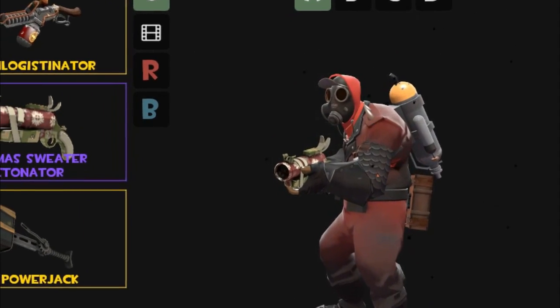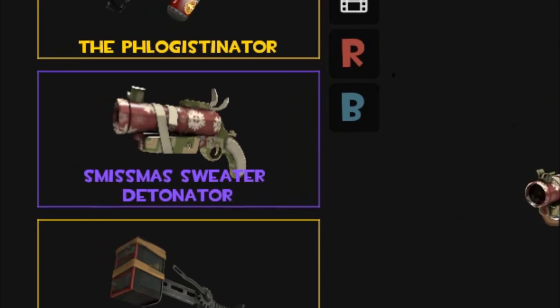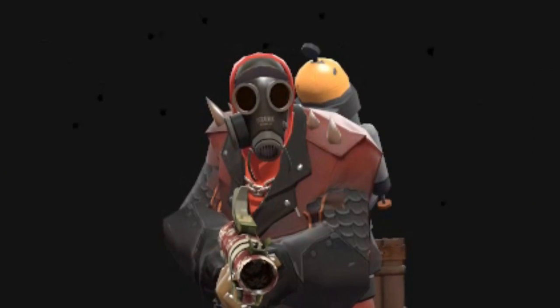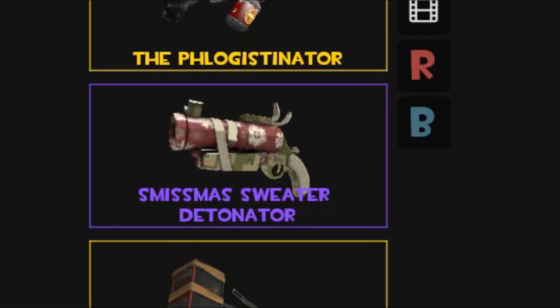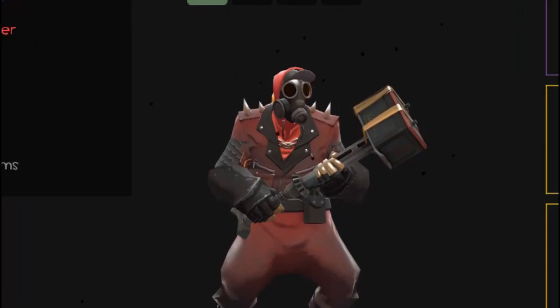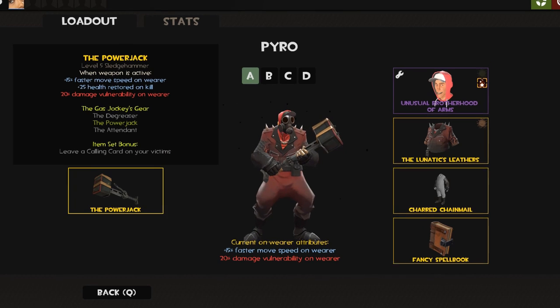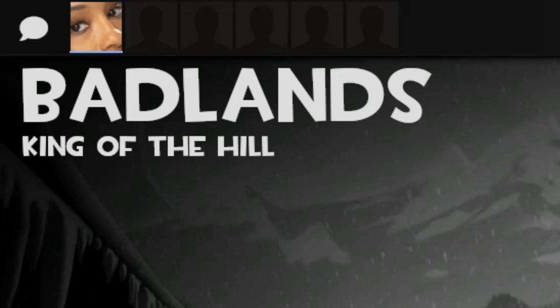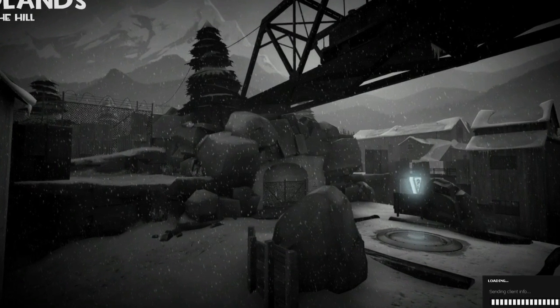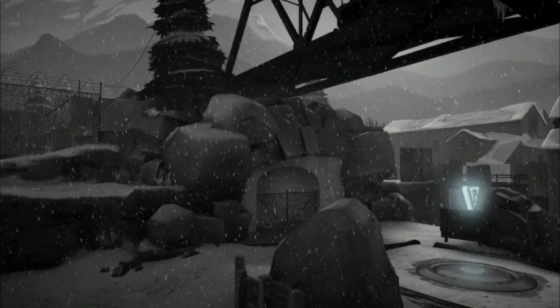Next we have the Detonator — it's pretty much like hurling a fireball at somebody and exploding whenever I want. I hit right click, it explodes, it hits multiple targets, it's toxic, it's pretty much just to build the oomph meter. And lastly we have the Powerjack — this thing lets you run fast, that's pretty much all we care about. Badlands — thank god, it's not Frontier. I hate Frontier, Frontier makes me want to rip my skull out.